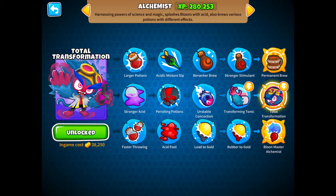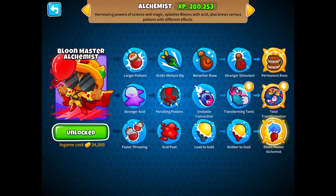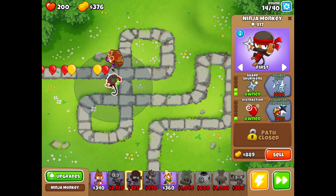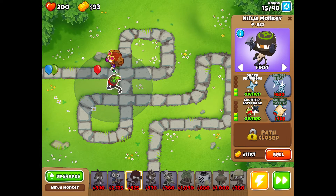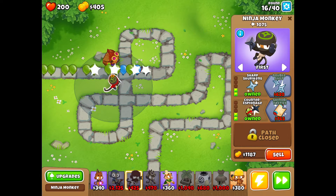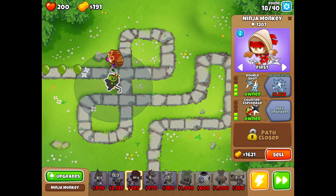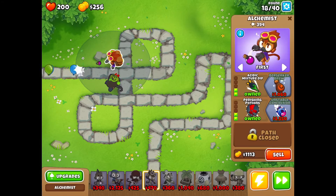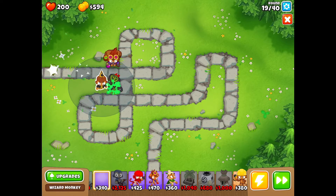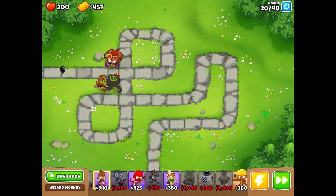The Bully Master alchemist is probably my favorite, but I do like Permanent Brew as well. Like I said, this video is about getting to level 100 with just magic monkeys. If you enjoyed this video, please hit the like button and subscribe — I try to make content daily. So we're on round 18 already, and we're going to get a wizard monkey out there. My favorite upgrade for him is Prince of Darkness.